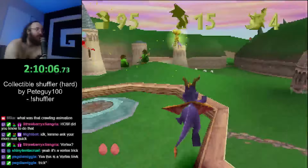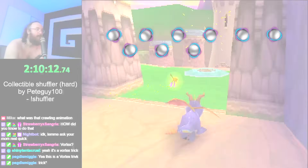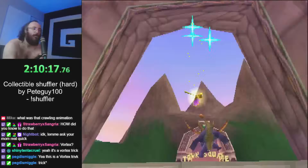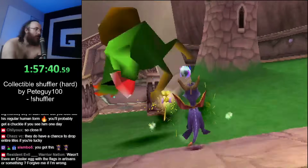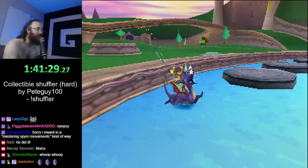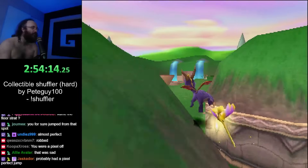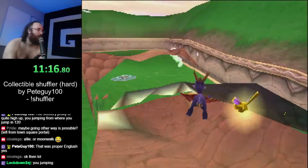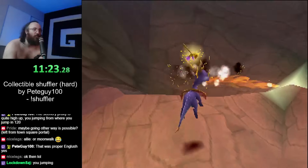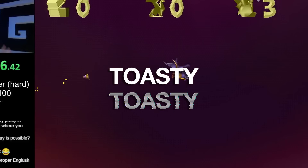Since I'm not using cheat codes for extra lives, that means I have to farm orbs from enemies I've already defeated. 20 orbs is one life, which is a lot of enemies for just one area in the game. But you do sometimes get lucky extra lives, and while it is tedious to grind orbs, it adds another layer of strategy to the playthrough — I'm trying to manage my lives so I can respawn on dragons that are hard to reach and not have to redo a lot of movement. Getting back to the game, I ran out of lives cleaning things up in Artisans. I got most things, but there were a couple of gems I had yet to clean up. So I figured let's go into Toasty and finish that up.